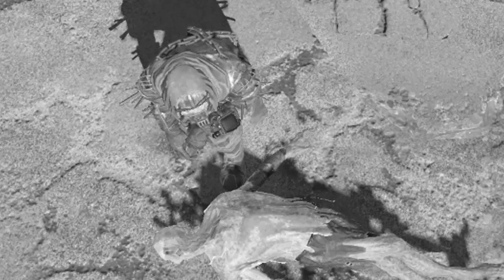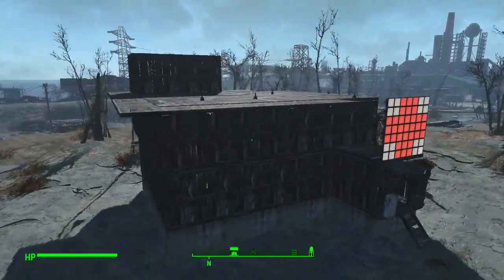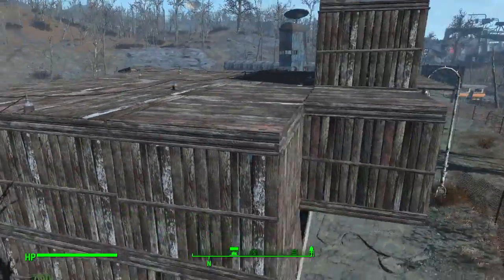Poor Jimmy didn't stand a chance in the Wasteland Settlement without a doctor around. If you find yourself in this situation, there's one simple fix: build a hospital! Perfect for your settlement, fully staffed with trained medical professionals all day, every day.